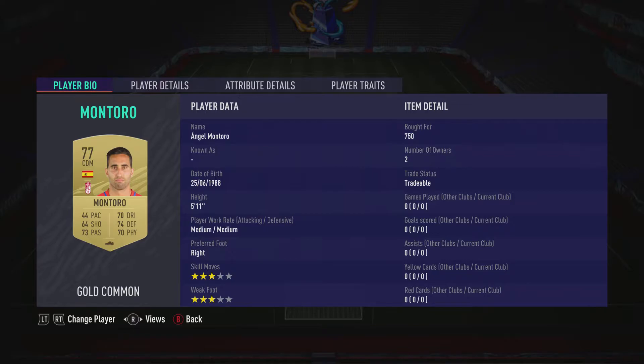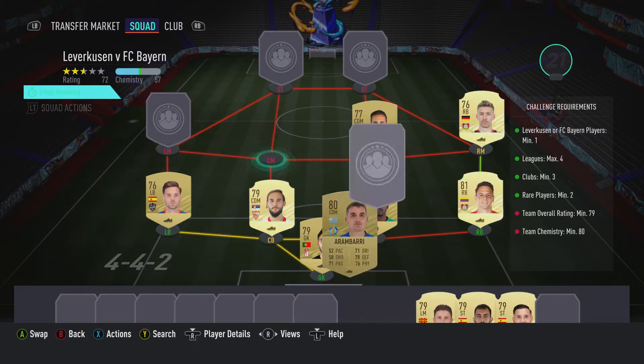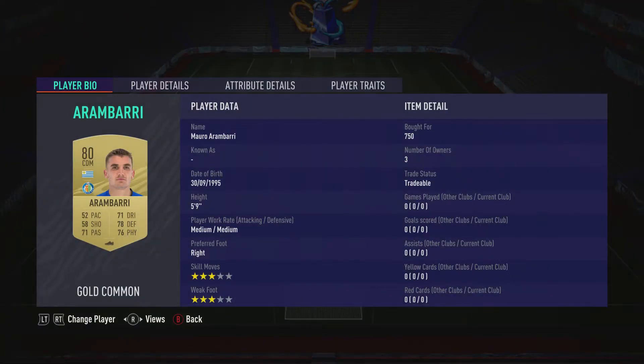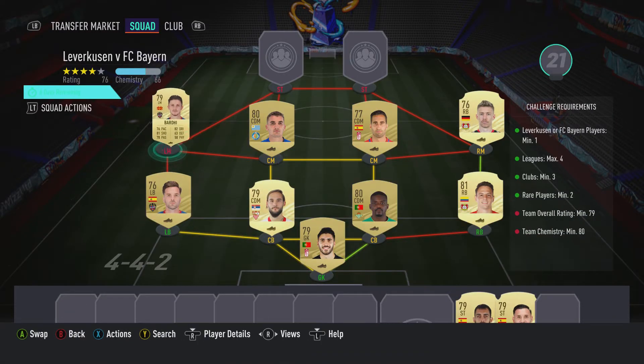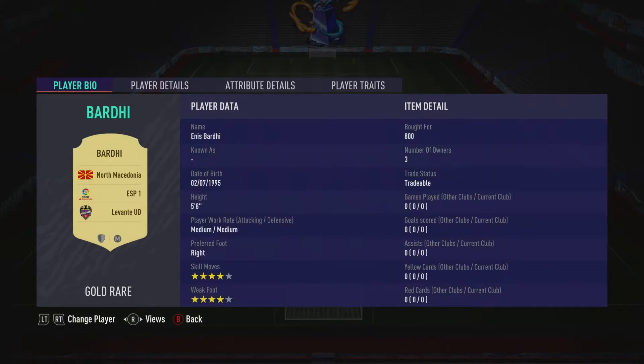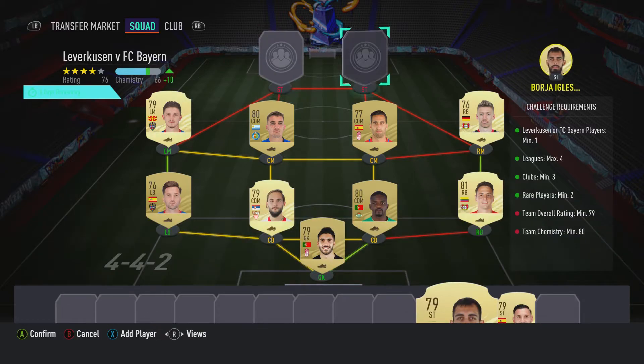Center mid on the right is Angel Montoro, pulled for 7.50, played for Granada CF in the Spanish first division and is Spanish. Center mid on the left is Moro Arabay, pulled for 7.50, played for Cádiz CF in the Spanish first division and is from Uruguay. The left midfielder is Enes Bardi, pulled for 8.50, played for Levante UD in the Spanish first division and is from North Macedonia.